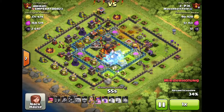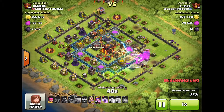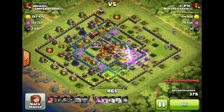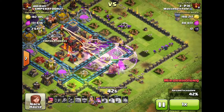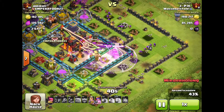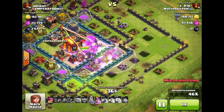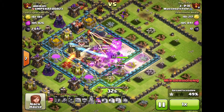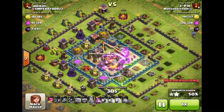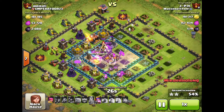For this base I decided to clear the big compartment to the east from two sides, and then let my troops gather where the air defense is and jump into the center of the base to get to the town hall. As you see so far that worked out pretty well — the first Inferno Tower already down, the queen taking her shots at the town hall, and as the town hall falls, that was already the second star of this attack.